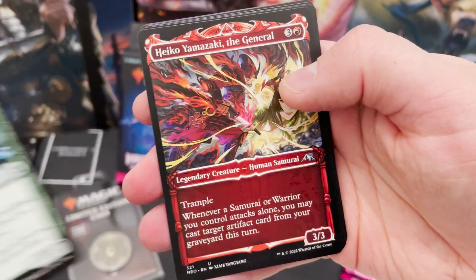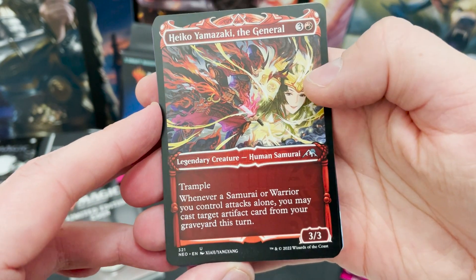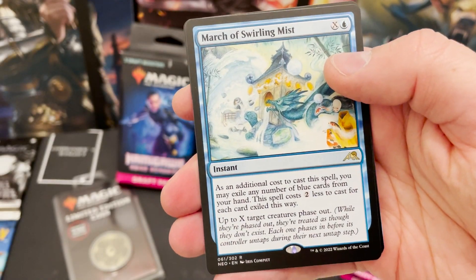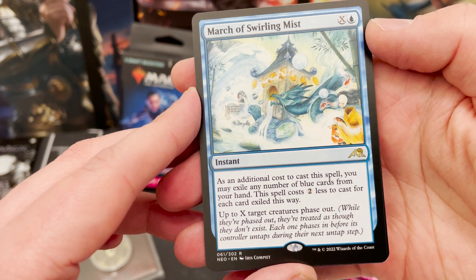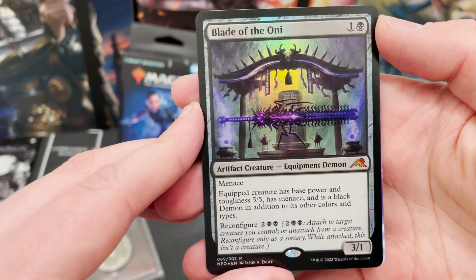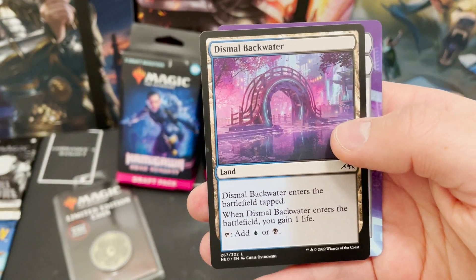Let's flick onto the uncommons now and see what the rare we get is. We've got the alternate art Heiko Yamazaki. There's obviously that. I think it's only in the Collector Boosters — there's that one rare or mythic that I'll put on the screen now that I think is worth about 400 quid. We won't get it in here. We've got March of Swirling Mist — that's pretty cool, phase out some creatures and costs quite cheap. And we've got a double rare pack that's been a foil mythic: Blade of the Oni. If they are actually worth anything, I will put the value on there, because we love to see that.